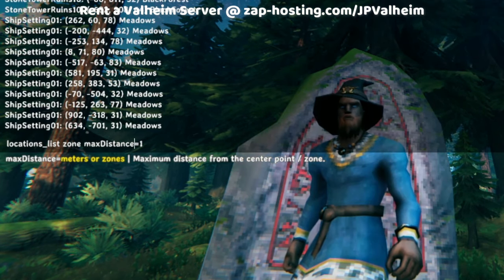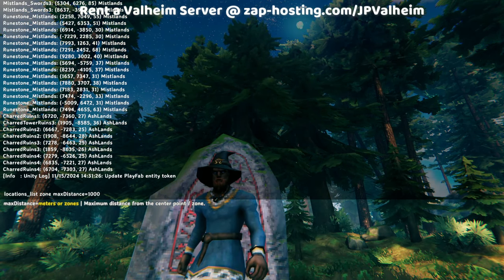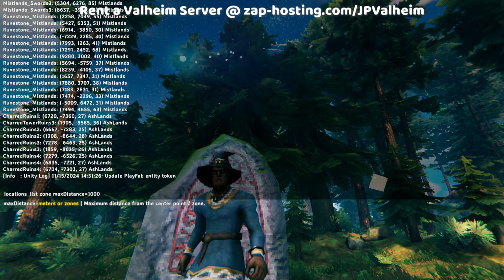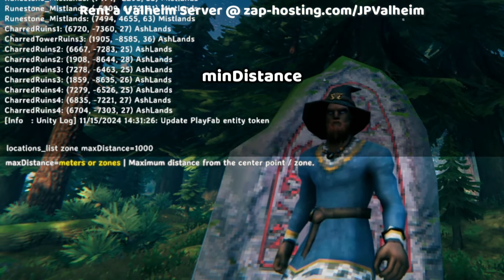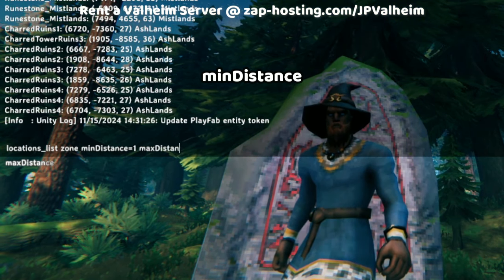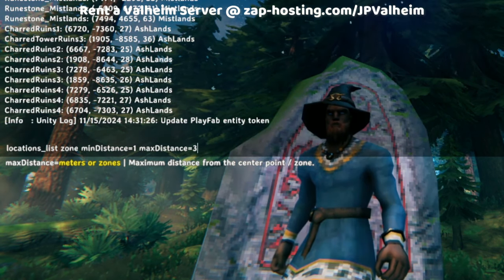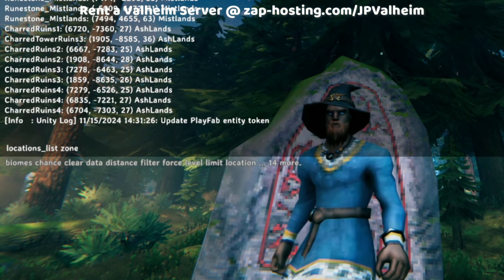This is why we add the zone parameter — because zone changes the origin of the command to where we are currently instead of the center of the world. In addition, it converts the max distance parameter to use zones rather than meters, which can be a point of confusion. You can also use min distance. Combining min distance and max distance lets you target a certain area but not everywhere.